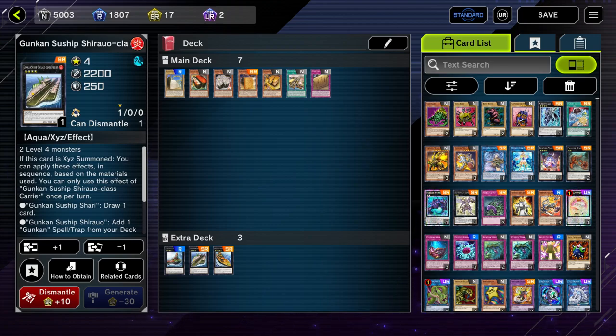Just because Suships didn't do well in the TCG doesn't mean they don't do well in Master Duel. Master Duel is very different from the TCG for one big reason: it's a best-of-one format, and you have access to more powerful hand traps like Maxx C, which can slow down your opponent's deck just enough to allow you to continue getting advantage and actually compete. In Master Duel, Suships do really well, and to me that's a lot of fun.